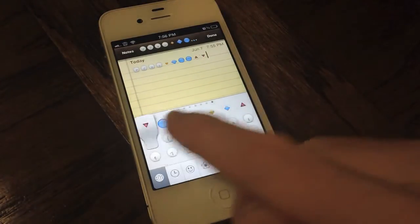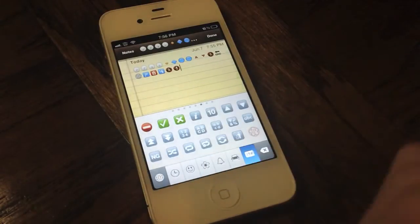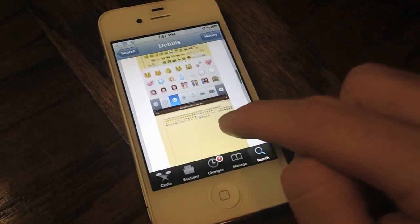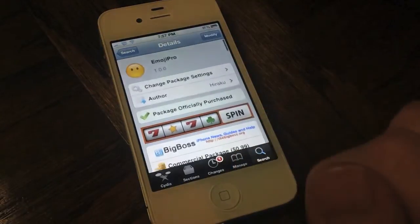There are even more in every single category, and there are some nice ones at the end including some clocks and things like that. Over 300 emoticons are added in this tweak, so it's definitely something you should check out. It is available for 99 cents on Cydia's BigBoss repo.